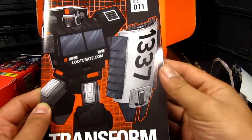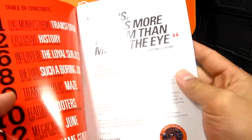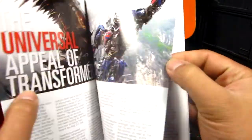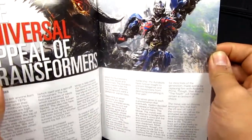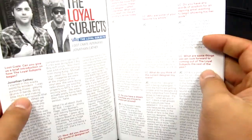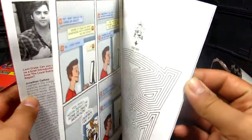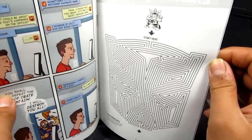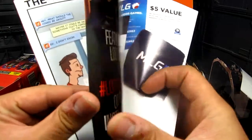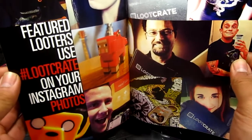Transformers is the theme this month. Last time they didn't include a physical box since they had an online version, but it's back for some reason — probably because people wanted it. There's also a puzzle and a comic inside, which is interesting.